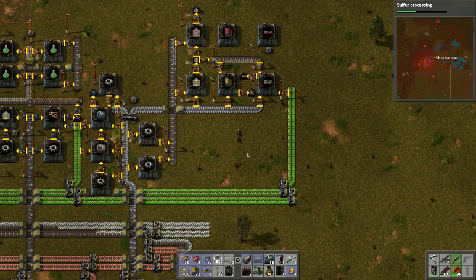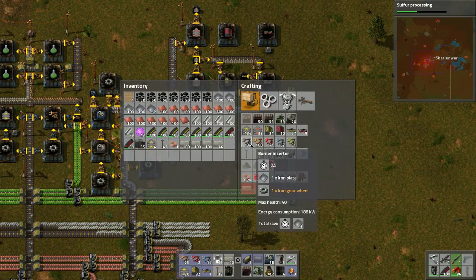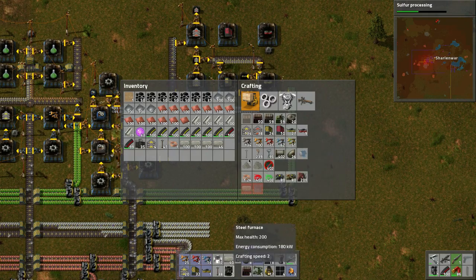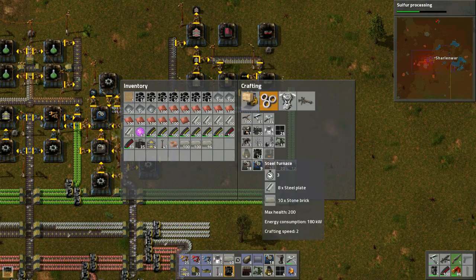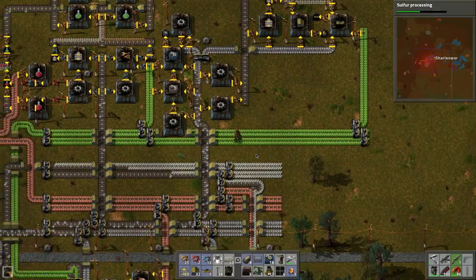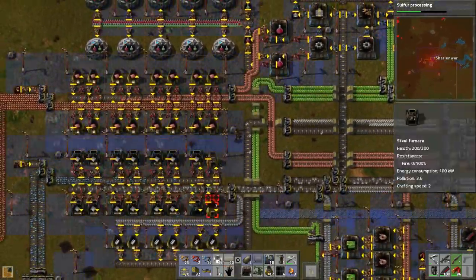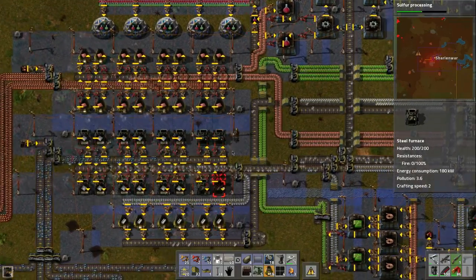Let's move on to something else. We have all this ammo and no attacks happening yet. I wanted to build some more steel furnaces here — let's build some more of that, maybe 10. How many do we need? Let's do this a little bit at a time.